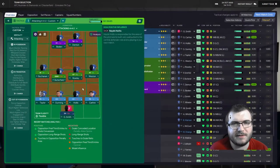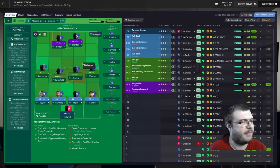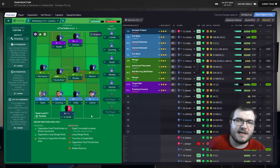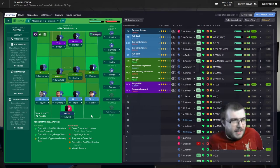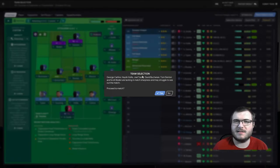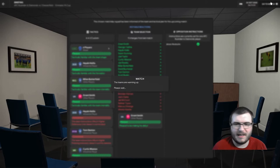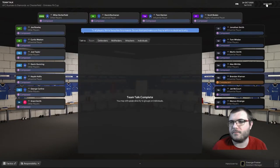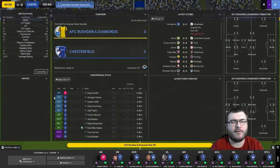We've made a full 11 changes from the nil-nil draw with Hartley Paul — this is the first time all season we've had a full week between games. Smith in goal, Carline, Hollis, Gunning, and Taylor at the back. West and Rolley, Butterfield and Buchanan in midfield, with Denton and Scott Bowden up front. We should be favorites here against the semi-pro outfit of Rushing Diamonds.